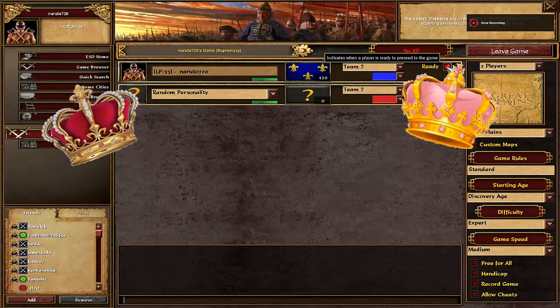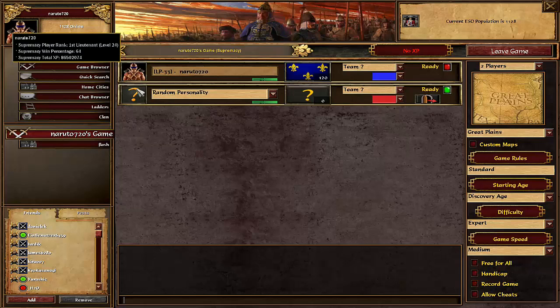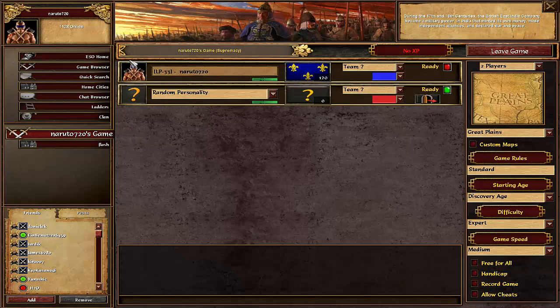Hello kings and queens! This is Age King from Royal Age Gaming coming at you with another strategy guide for Age of Empires III. I'm going to be playing as the French today doing an aggressive strat and we're against a random personality. We don't know exactly who that's going to be. We're on Great Plains so let's jump right into it.